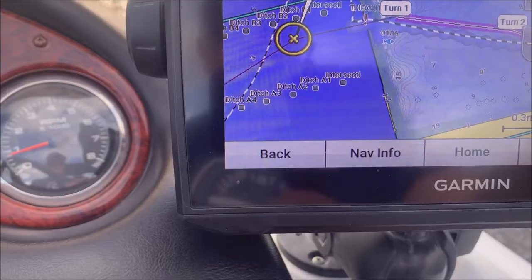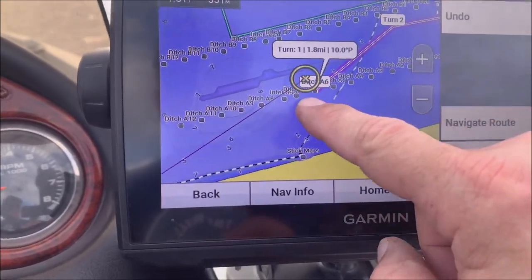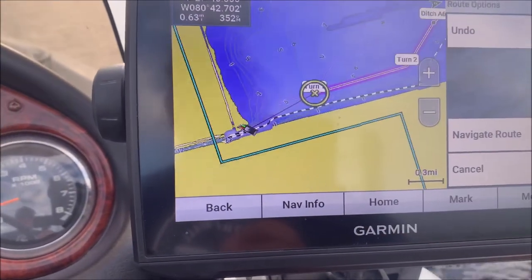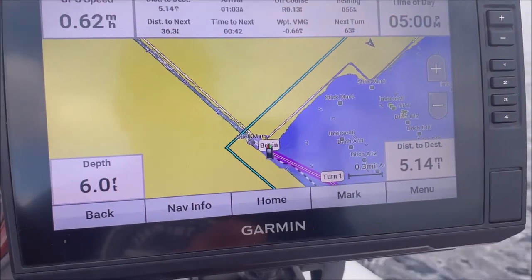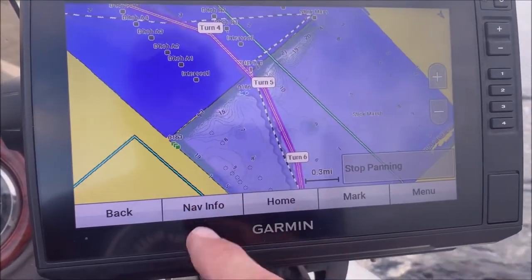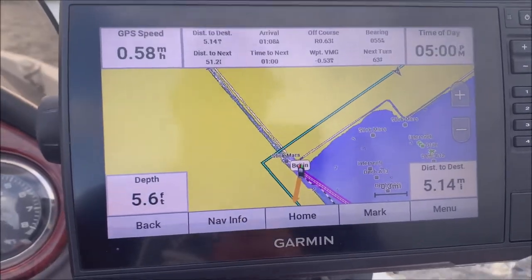That's why I like to usually use 'Route To' — that lets you build a route where you can add turns in it. That goes through what's called the cut. You're basically building the route going backwards to where you are. I'm going to keep it on the line where I was because there's a lot of stumps in this lake. Once you've got your route built, hit 'Navigate Route' and then you start following that magenta line.